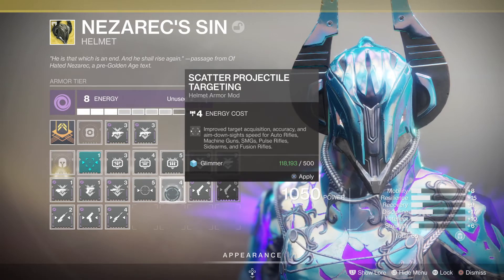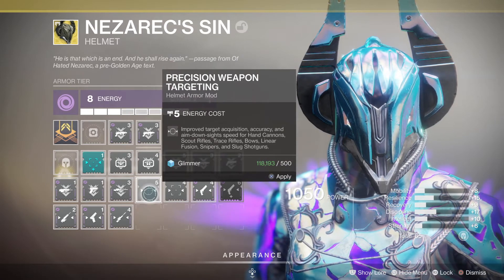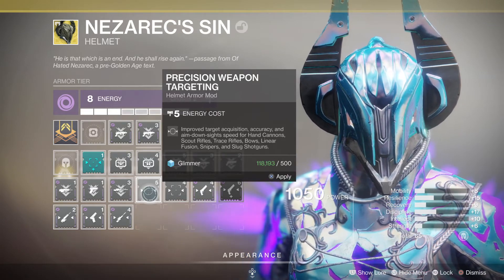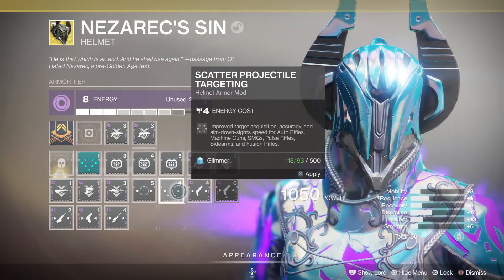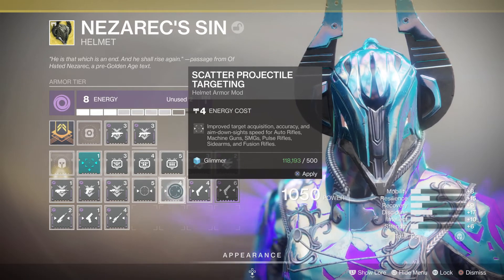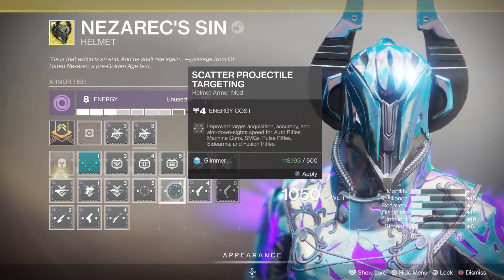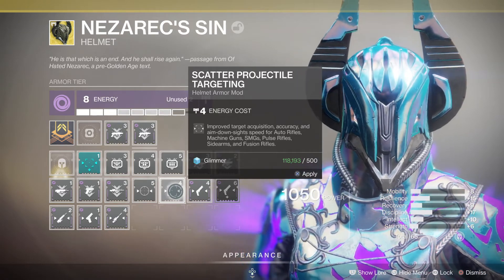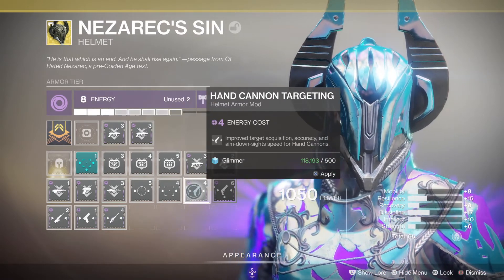The other way you can go is weapon targeting. Precision Weapon Targeting covers hand cannons, scout rifles, trace rifles, bows, linear fusion rifles, slug shotguns, and sniper rifles. Scatter covers anything that fires fast - auto rifles, machine guns, SMGs, pulse rifles, sidearms, and fusion rifles. You've also got the specific individual weapon targeting mods.